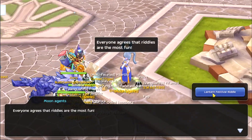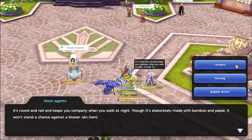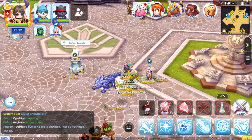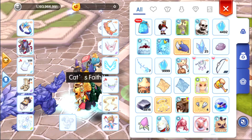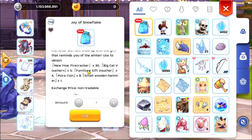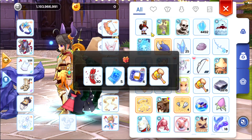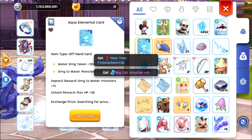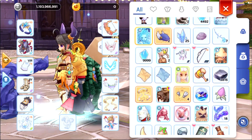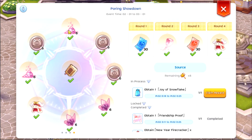Start the quest - lantern. There you go. And then we got the Joy of Snowflakes. In here: new year firecracker picket voucher, furniture gift voucher, mora, and small wooden hammer. We got lots of small wooden hammers in here, but unfortunately we cannot use this one anymore since we already took all the rewards.